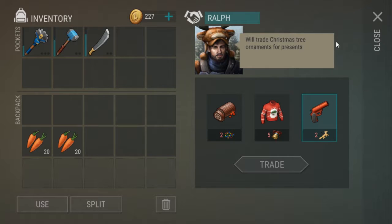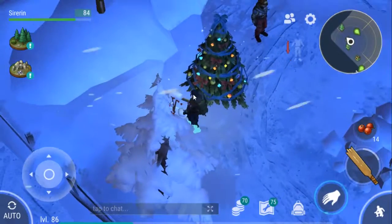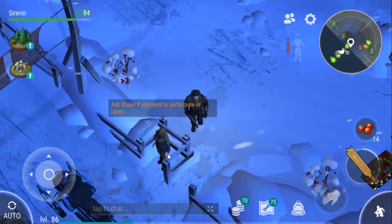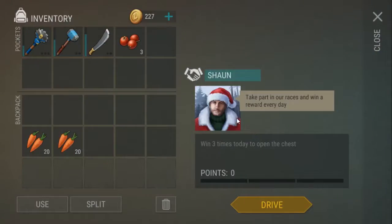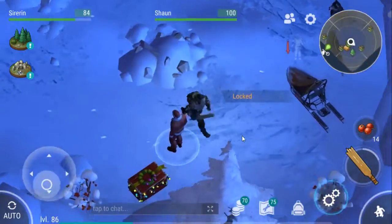We'll trade Christmas tree ornaments for presents. Oh, look at that. So you can get a flare - I don't know what that is. So you can trade in Christmas lights, the bells, and then some ornaments. The flare gun's cool to get - hopefully maybe we can get that. We can loot berries too. So we've got - ask Sean if we're going to participate in races. Here's Sean - take place in our races and win. So let's try a race.